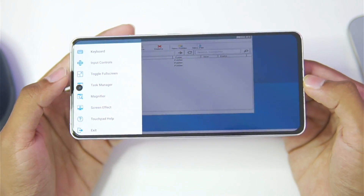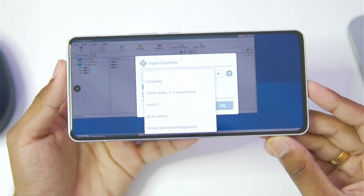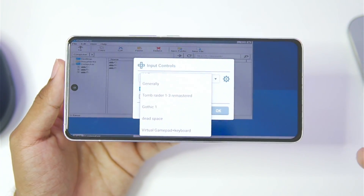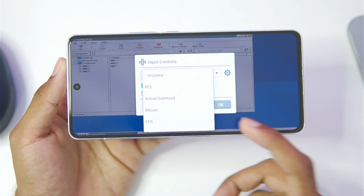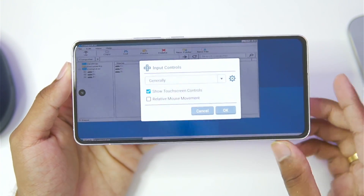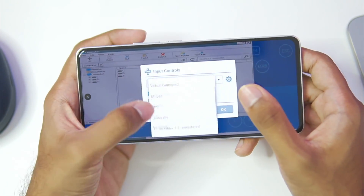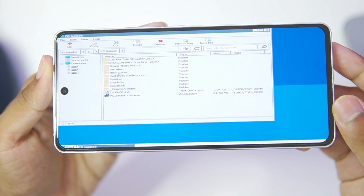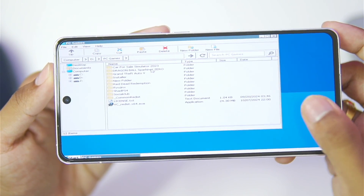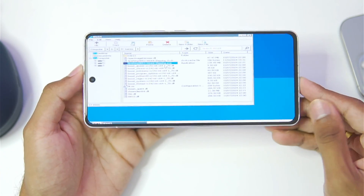We get the same options like toggle full screen. In terms of input controls, the developer has finally added back his old control layouts, which I personally prefer over the virtual gamepad controls. My favorite has to be the general input touch control, which has all the necessary buttons in the right place. The game we'll be trying today is Dragon Ball Sparking Zero — let's find out how well it works.